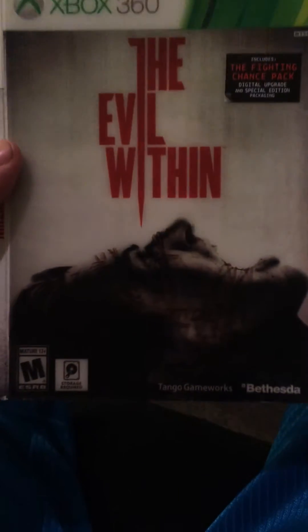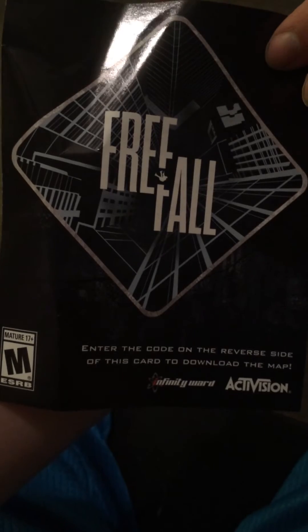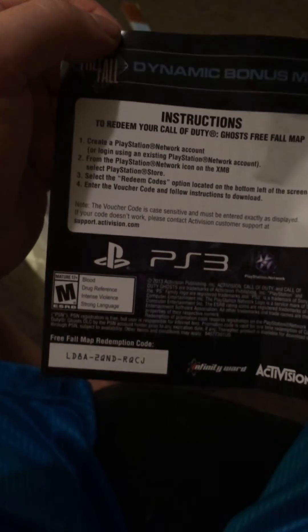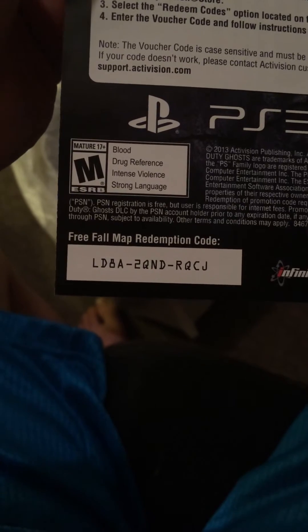A 3D Evil Within thing — case, or whatever you want to call it. Oh, I forgot what game it was from. I know — Call of Duty Ghost. Here's a freefall map redemption code. So that's two codes so far.